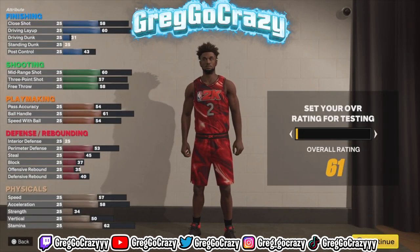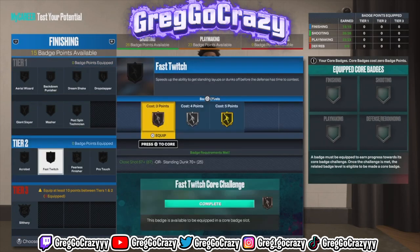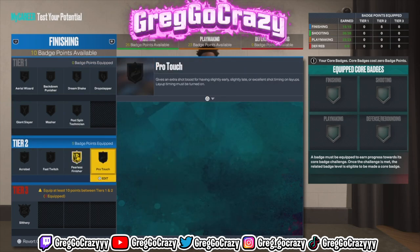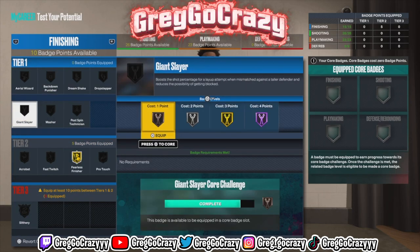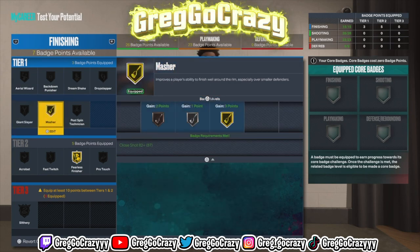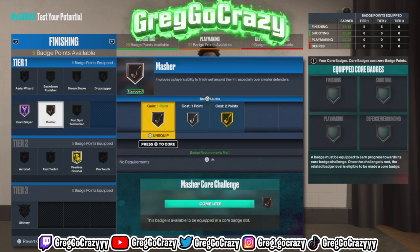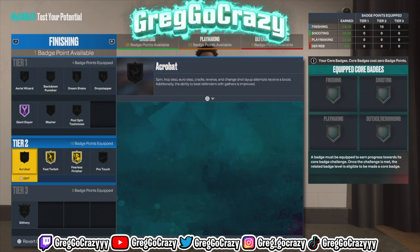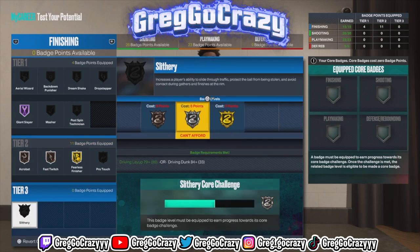If you want to test out this build, I was really just messing around to see what this build can get. I put Phyllis Finisher on — if I were to make this build there are a lot of great builds in this game. If you want to make this build specifically, I would try to put on these badges, though badges are really personal preference — but this is what I would put on for the ankle taking Kyrie Irving build.